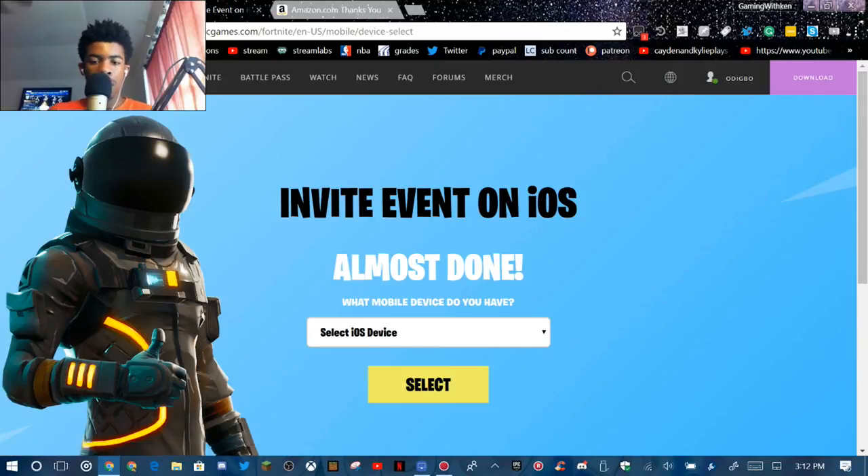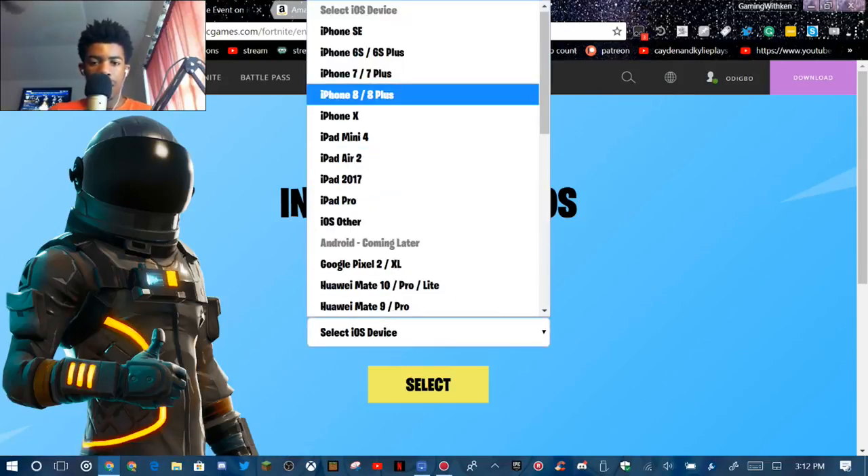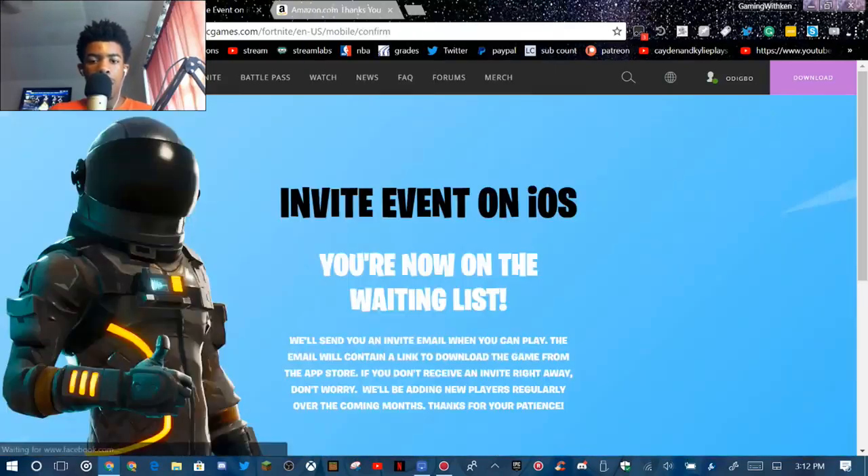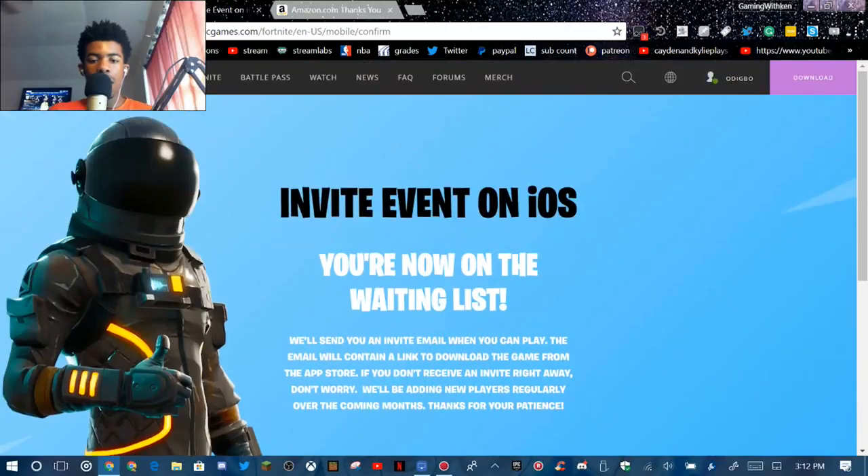Now that I'm signed into my Google account, I'm going to choose my device — iPhone 6S. Once you select that, you're now on the event waiting list. It will send you an email once you get the invite. Keep in mind that once you get the invite, you'll be able to share your code with all your friends so they can get the game as well.